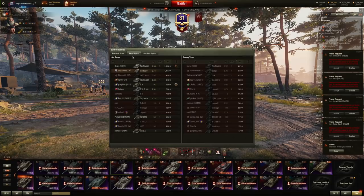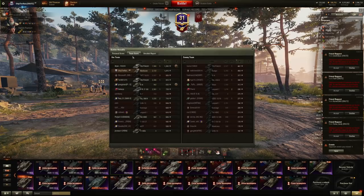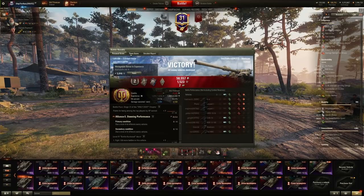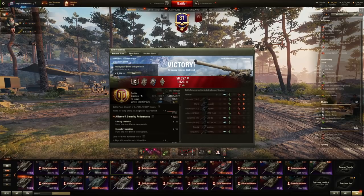Very decent actually. Chieftain - who would have thought - bounced. Chieftain is the top damage but not top damage dealer on our side. Did some damage at least. 7200 combined. We had some hidden assistance as well, apparently. Not bad for Lakeville. Let's play one more.